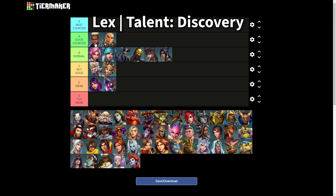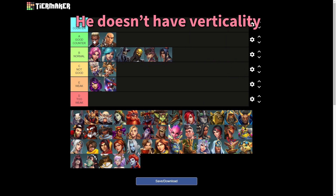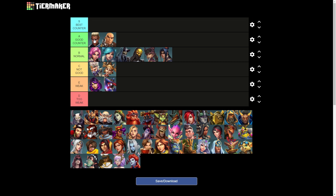Lex is a good counter because of the damage he can make with the Discovery talent — he has a lot of damage, he has Mark which is Wildhack, and he has aimbot which can counter the dashes of Androxus, making him a really good champion against him. But why is he not the best counter? Because of verticality — you can pick Lex on Jaguar for example, but in Serpent Beach, Andro is gonna destroy you because of the verticality, so it depends on the situation.